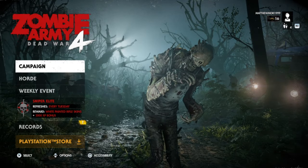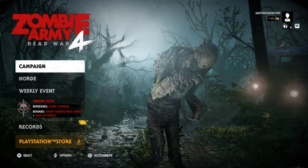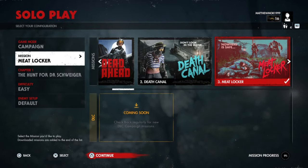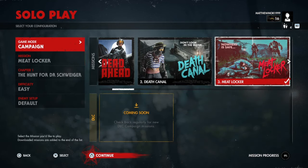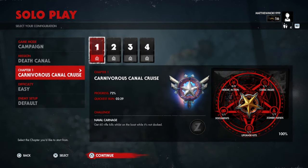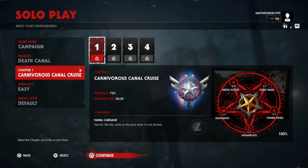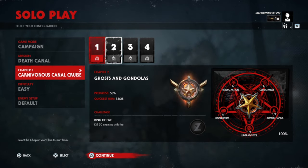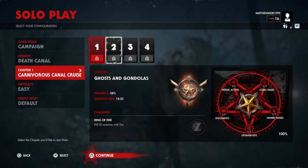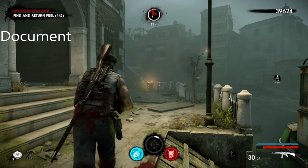What is up guys, Matt from Schoolbusters, and today we're on Zombie Army 4: Dead War. This is a collectible guide for all locations on Mission 2, Death Canal. I've collected every single one of these collectibles and I will show you every single location in chapter order: chapter one, two, three, then four. Let's get into it.